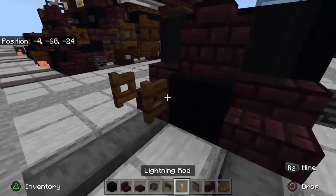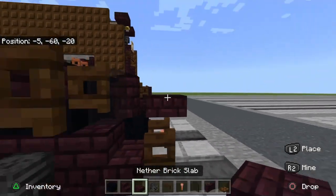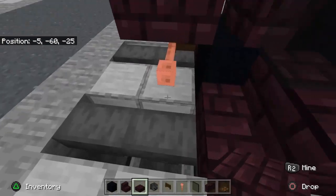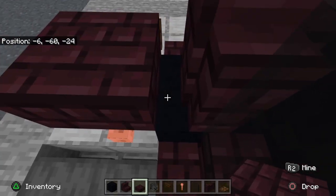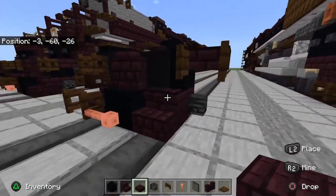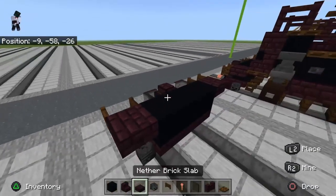Take your black stained glass pane and put them there, then put a nether brick wall in the middle. Take your dark oak fence gate and your lightning rod and make them like this for the air hose. If you want to do a coupler you can use dark oak wood or something — I'm not going to put it in. Once I find a way to get the debug stick to work I'll be able to do that, but let's continue.